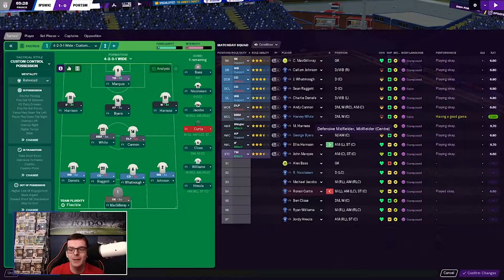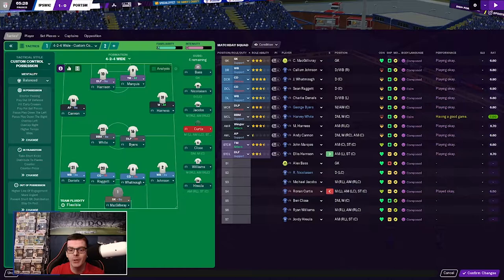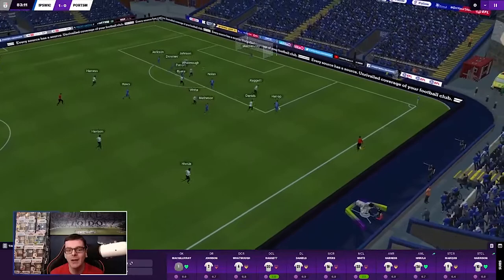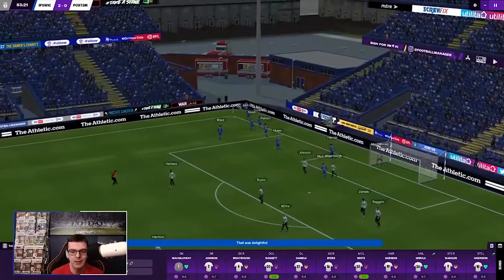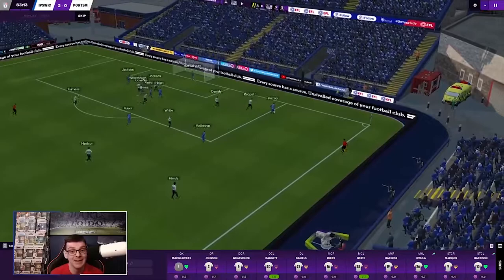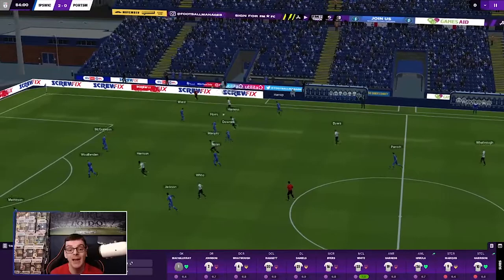Harvey White's looking pretty tired, so we're going to take Andy Cannon off, put George Byers back one, Harrison's going to go alongside Marquis, and we're going to bring on Jordie Hauloo onto the left-hand side — going to go 4-2-4, old-fashioned 4-2-4, don't see this formation very often anymore. Plays it towards Harrop, he's gone beyond Charlie Daniels, Raggett has come across towards him. Will Harrop find a ball into the middle? He will at the far post — and Caden Jackson knocks it in. And that is the game. We do not deserve this at all, we should be level. If John Marquis knew how to take a penalty, we would be. Harrop with the ball right to the far post — we are all at sea at the back post, there were three of them that could have put that in.